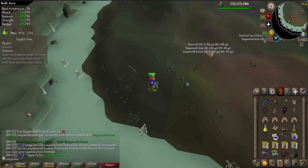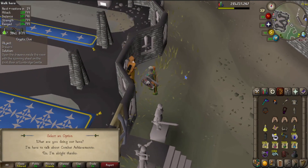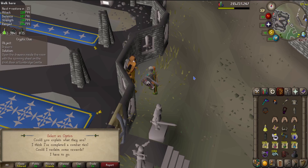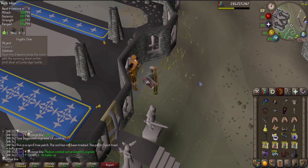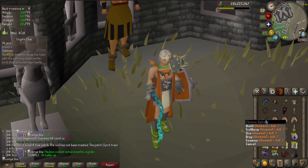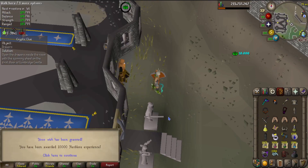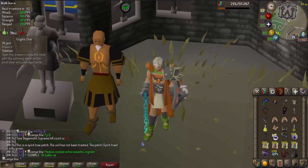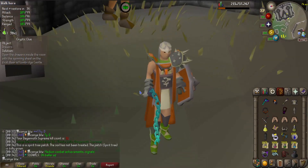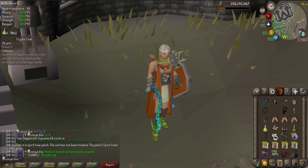Heading to Guthix at the Warriors' Guild to claim the medium tier hilt. The rewards are similar to the first tier — five teleports per day instead of three, and a few extra boss slayer task kills. I'll put the lamp in Herblore for a nice 10,000 XP. That's a good stopping point — I'll probably go back to Nex in the next video. Thanks for watching, and if you enjoy the content please leave a subscription and have a nice day.